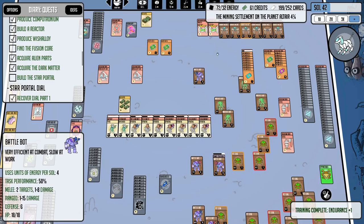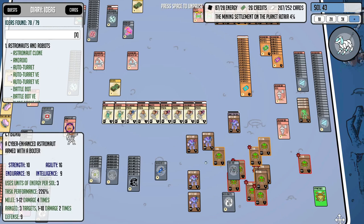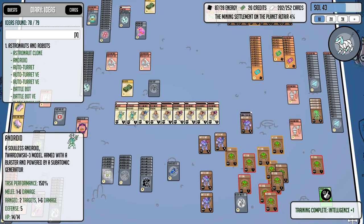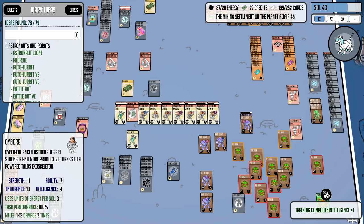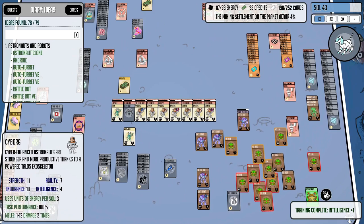I definitely want some more battle bots. Oh yeah, we just got ourselves a dead bot here, awesome. I'll pull one of these androids off to get the research done. These research stations are pretty sweet — like little money makers once you've finished all the research. I put my androids on those, it's very nice.